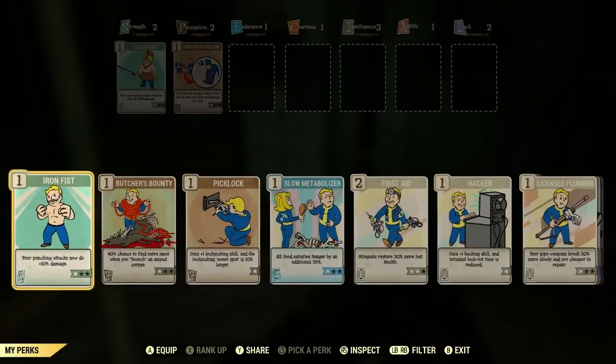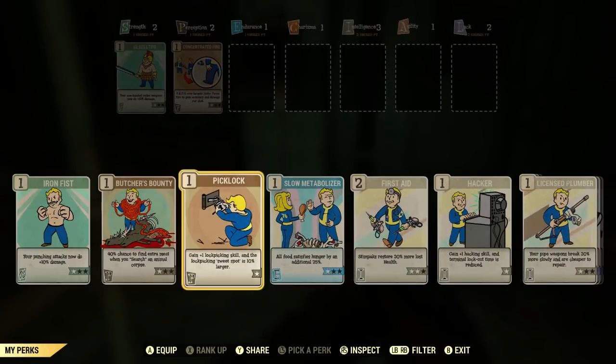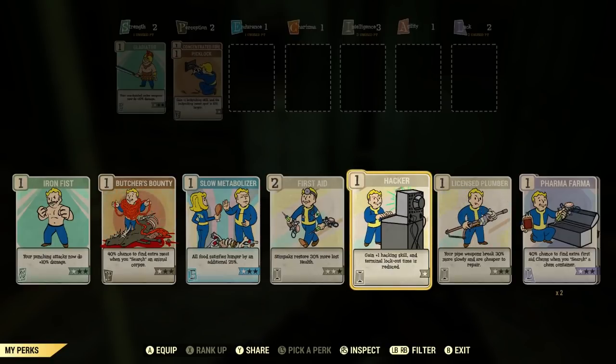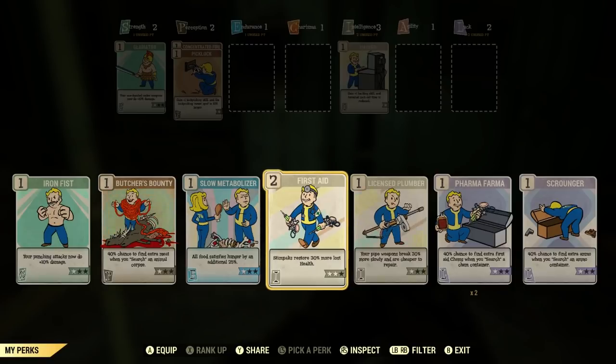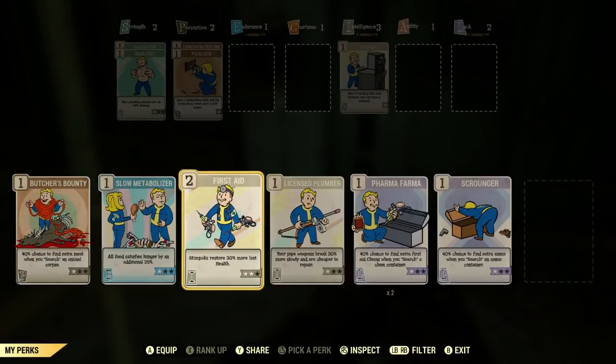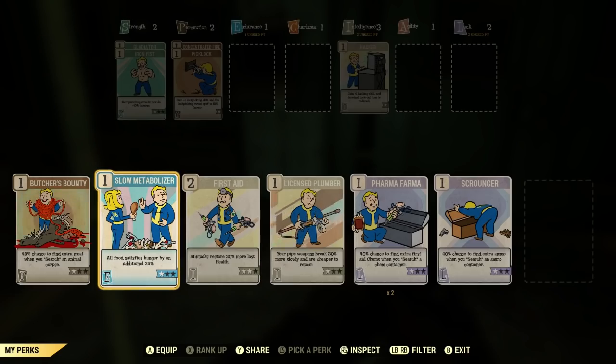When you start Fallout 76, you already know the lowest level of hacking. There are 4 levels of hacking: level 0, level 1, level 2, and level 3. So you start with level 0. Higher-level hacks will require higher-ranked hacking perk cards. To level up your perk card, you just need 2 of the same hacking card, and then you can combine them to get to a level 2 hacking card.